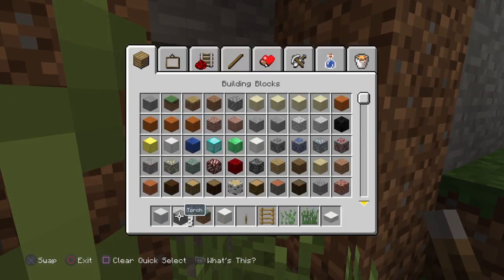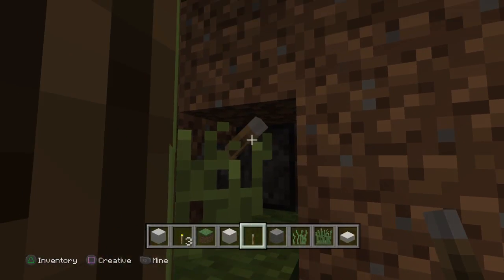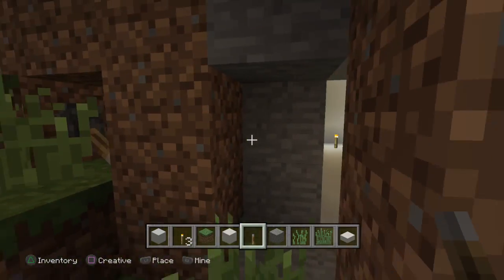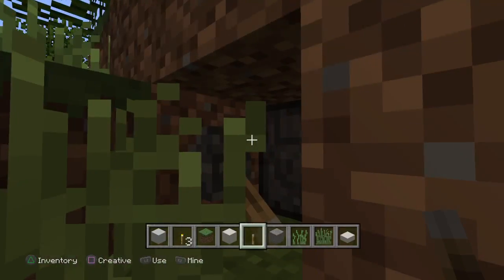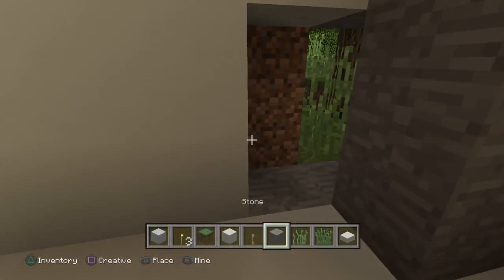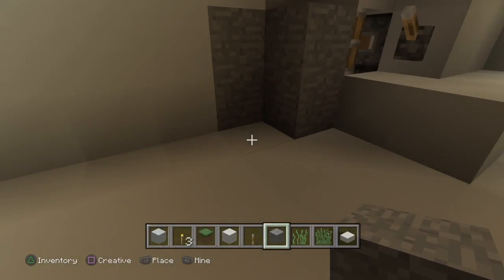I'll show you what would happen if I took it off and closed it. At night you would definitely see it. From here you don't see it, but from here you definitely see that there's something secret. So I really had to cover that up, and I couldn't cover it with light.